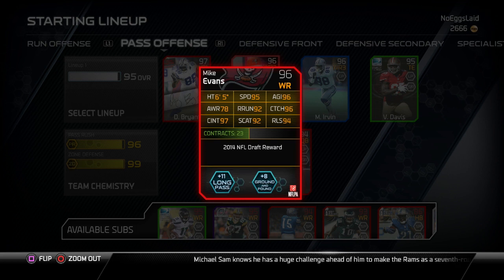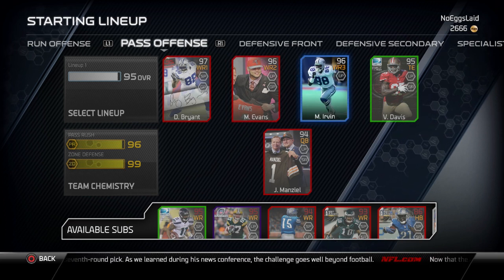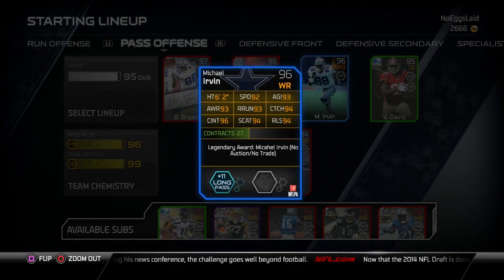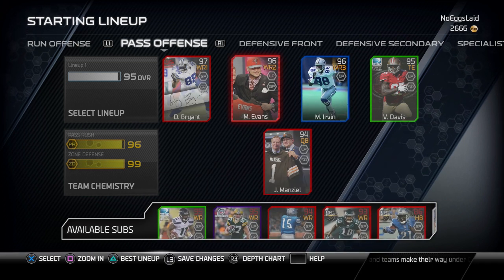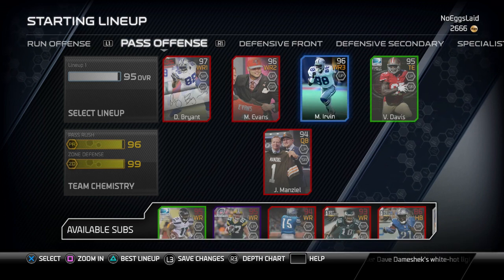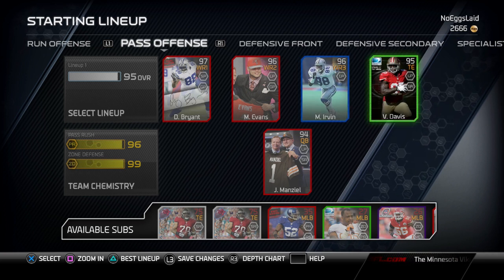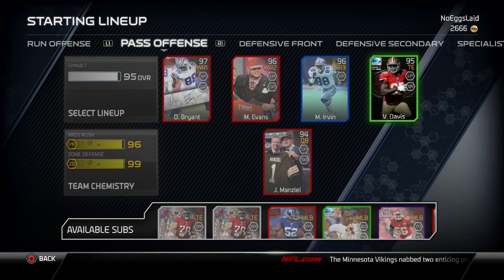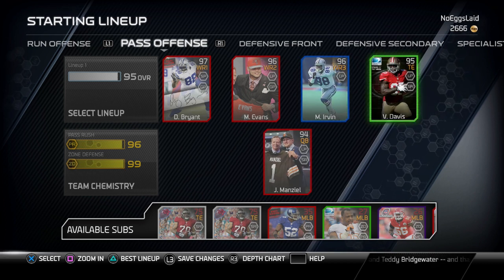Dez Bryant receiving passes from Johnny Manziel — that's my boy Dez, he's gonna be starting number one. We got Mike Evans over at number two: 95 speed, 96 catching, 92 route running, 97 catching in traffic, 94 release, 92 spectacular catch — this card is a beast. I would suggest picking him up. Then we got Michael Irvin in the slot. We also have Jordy Nelson, Golden Tate, and Deshaun Jackson but they're just fillings. We're rolling with Glitch Davis at tight end.